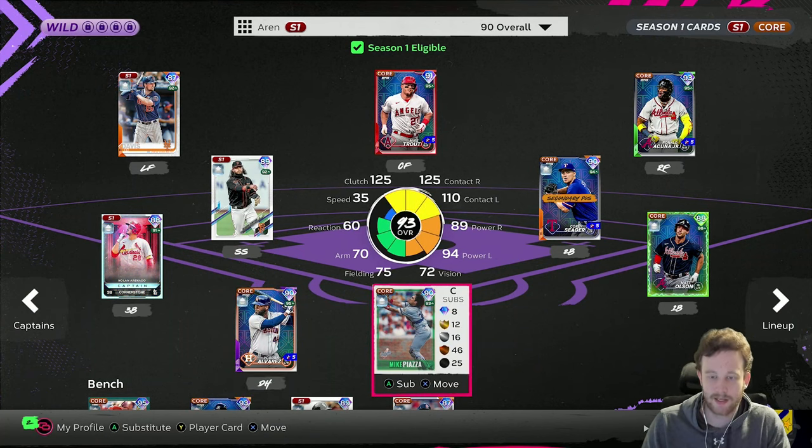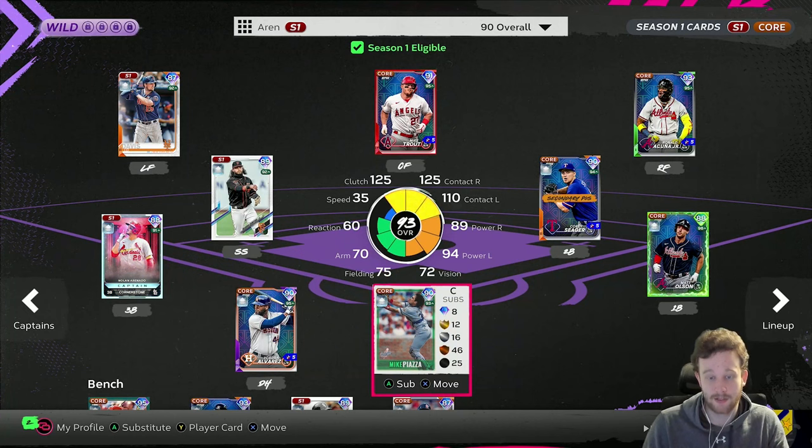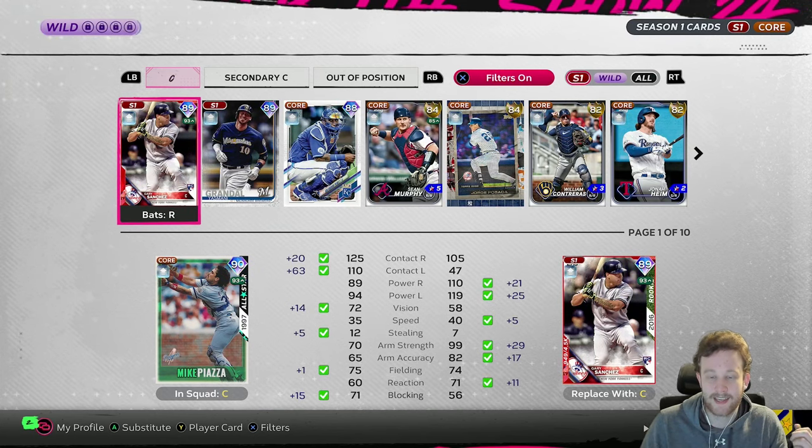Catcher surprisingly has the most options on this team, which makes sense because a lot of catchers are slow. Piazza is the best Piazza we've ever had in Diamond Dynasty — his swing is better this year. He has maxed-out clutch, maxed-out contact right, and very high contact against lefties, meaning he'll always step up to the plate with the biggest PCI possible — huge on a difficulty like Legend. With the boost he becomes a gold fielding catcher when supercharged, and his power against lefties matches his power against righties.